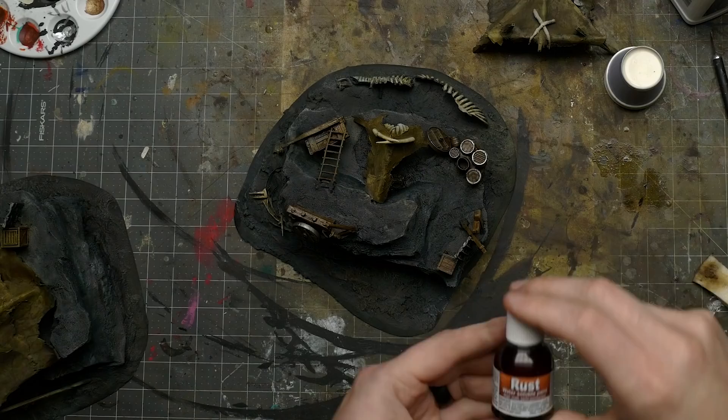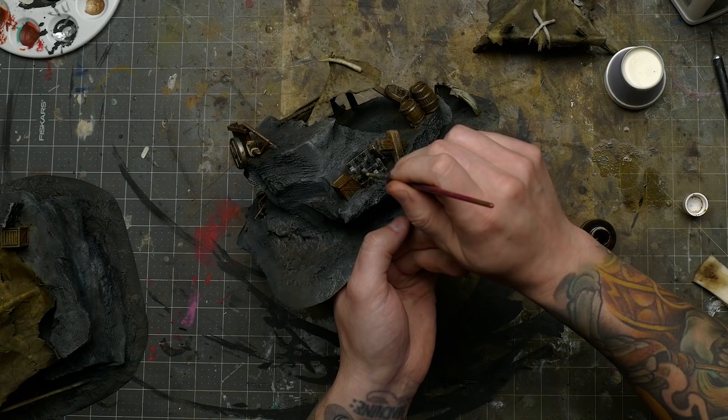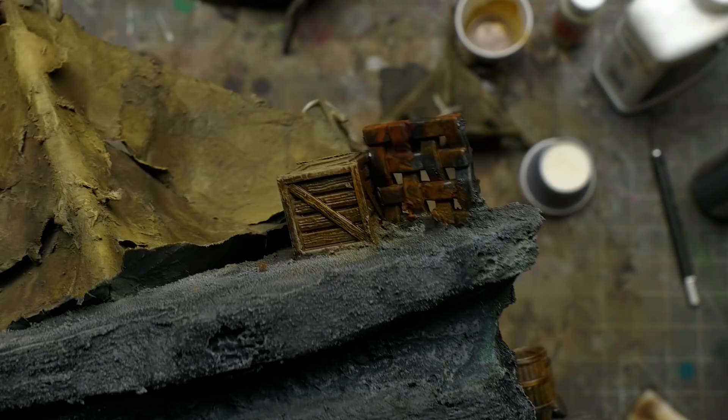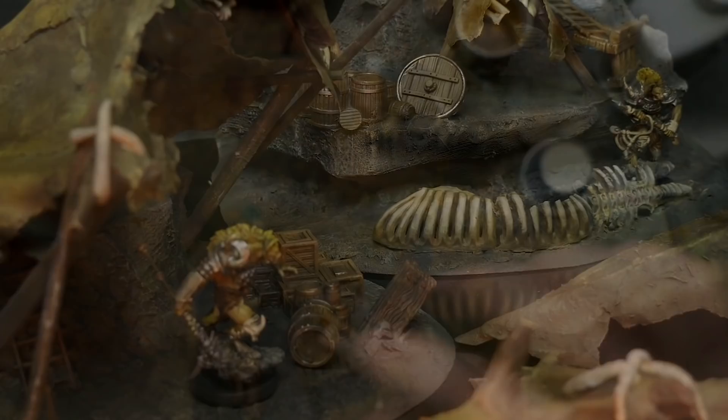The final painting touch after the washes were dry was a little bit of rust effects. This is my favorite rust effect I've ever used — you just apply it and it undergoes a really fast chemical reaction that creates a very realistic-looking rust effect with lots of variation. I want to show this product in more detail sometime, maybe on something bigger, but for now I'll put a link in the description because it is absolutely magic in a bottle.